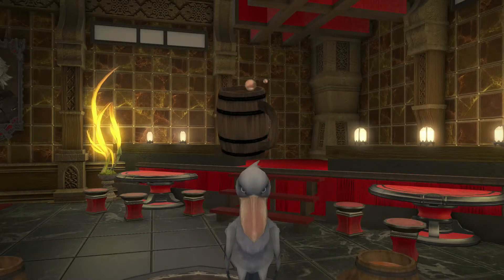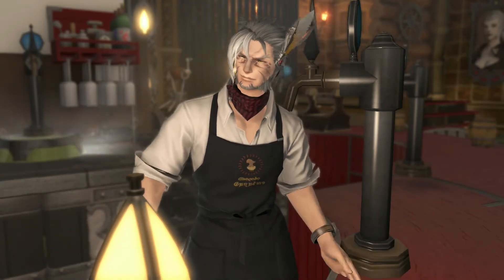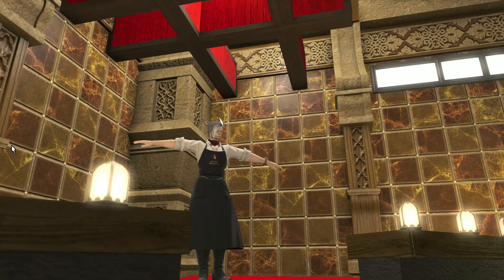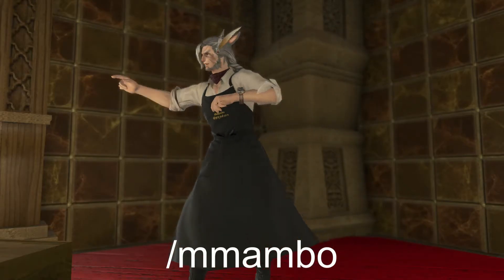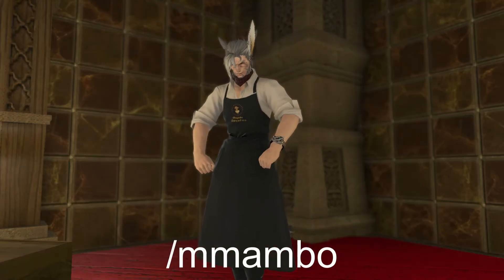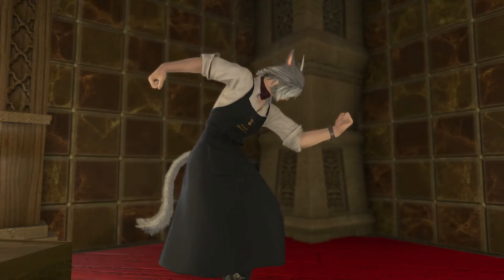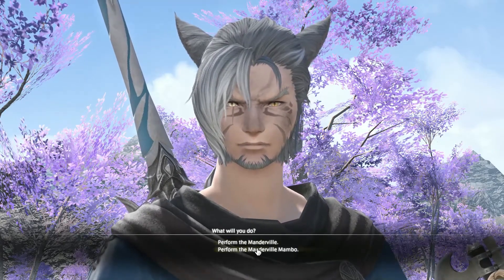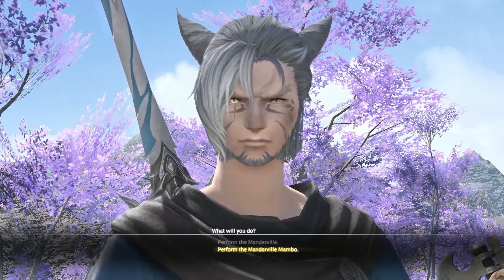Have you had one too many? Has your RP night devolved into a crowd dancing on your tables? Well, friendo, you need the Mambo — the Manderville Mambo. The most powerful ability in the game, and its fury can only be tamed by a Manderville man. You can unlock this by completing the Manderville quest, Her Last Vow. And considering that your relic weapons are going to be locked behind the Manderville quest this expansion, better get on it.